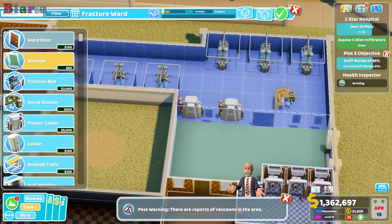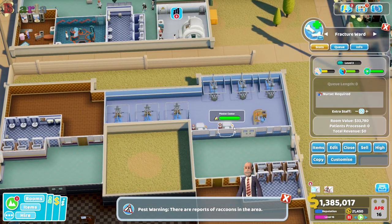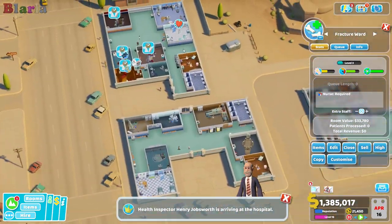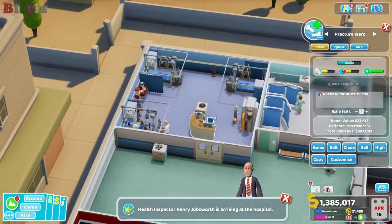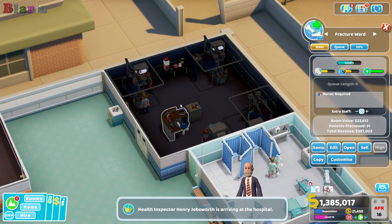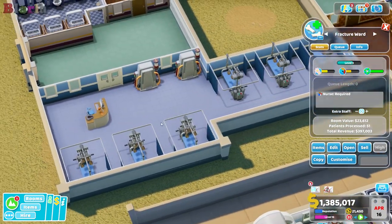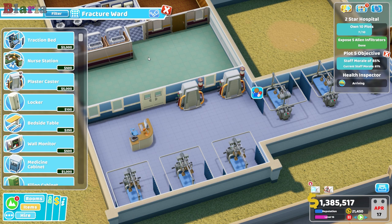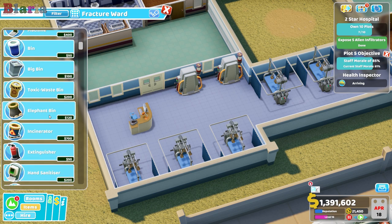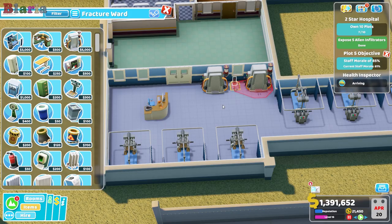A health inspector is now arriving at the hospital. Where is our fracture ward currently? It's over here — this is our fracture ward. I'm inclined to now close this and start forcing them to come over here. This is definitely going to need a fire extinguisher.